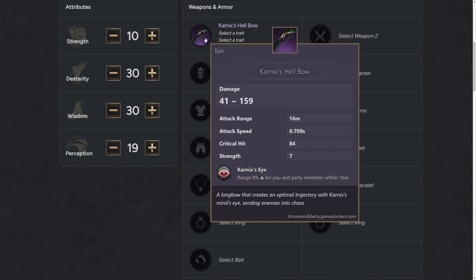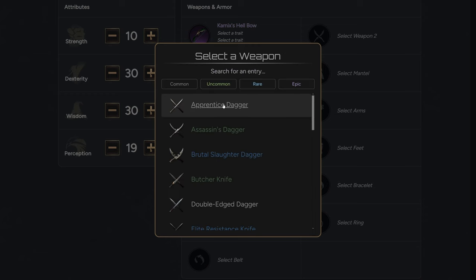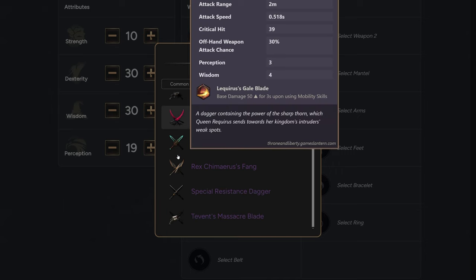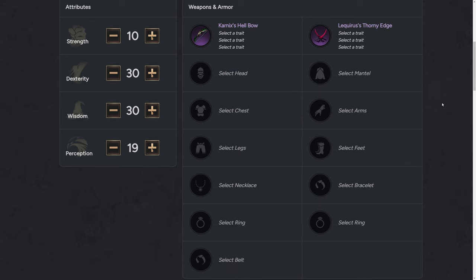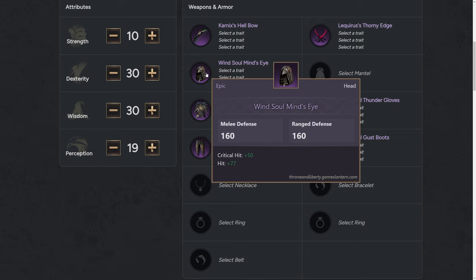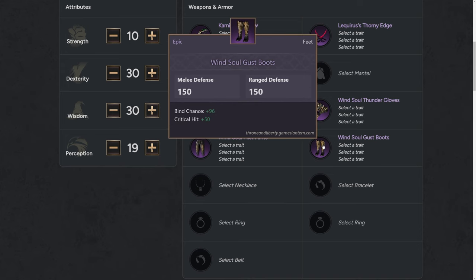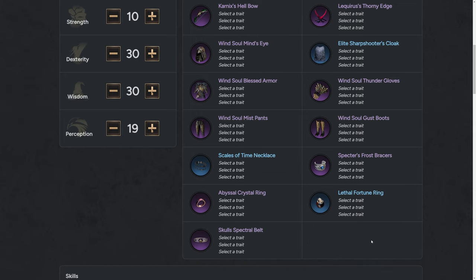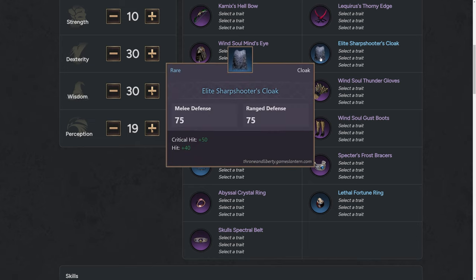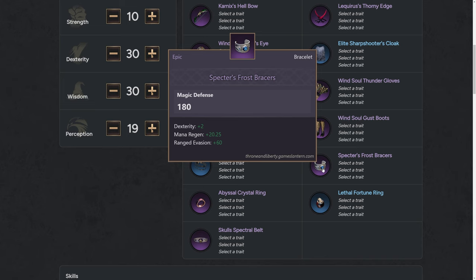The two main longbows to aim for are the Carnix Bow or the 2 Blackbow. I prefer Carnix due to higher base damage and extra range, and the absolute endgame longbow after that would be the Tevant Longbow, which has even more range and better bonuses. For daggers it doesn't matter as much — you can keep the plus 9 blue ones, but if you have enough resources, go for the Rax Dagger or Lercutius Tourney Edge. For early epic armor — helmet, chest, gloves, legs and boots — go for the Wind Soul set, which then will be transferred into a 4-piece Reaper set due to its really good bonuses. Wind Soul set can be easily crafted while Reaper set drops from world bosses and is much harder to get. For the cloak and accessories, the current best cloak is the blue elite Sharpshooter Cloak, while the best epic accessories are Spectre's Frost Pacers and Abyssal Crystal Ring. The rest of the accessories aren't as great for Longbow Dagger, so the best ones currently are any blue accessories that give you the stats you need.